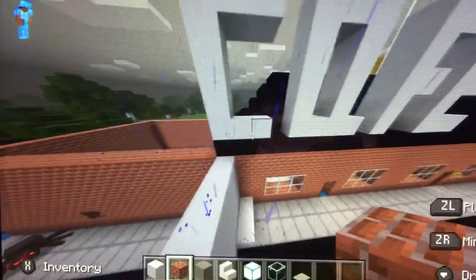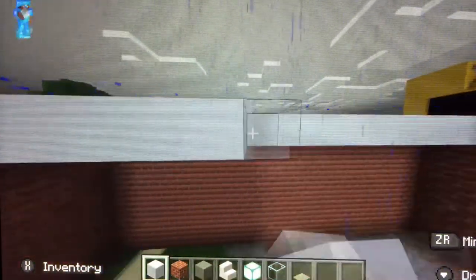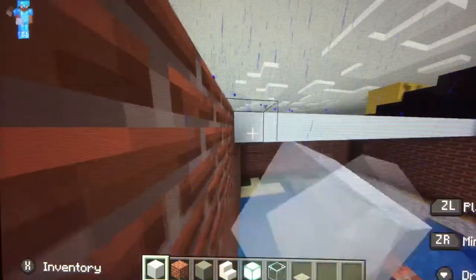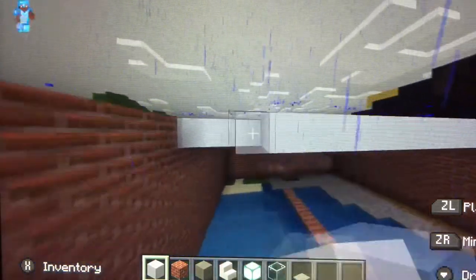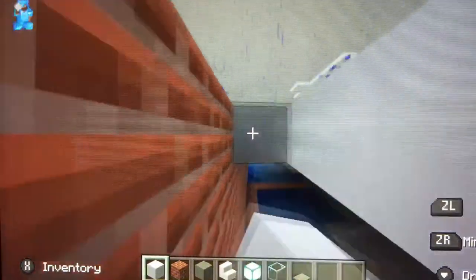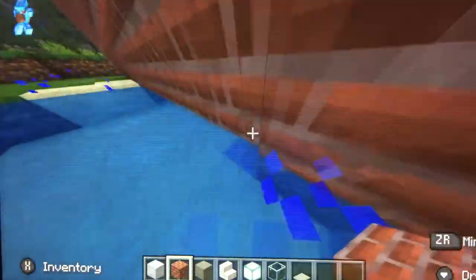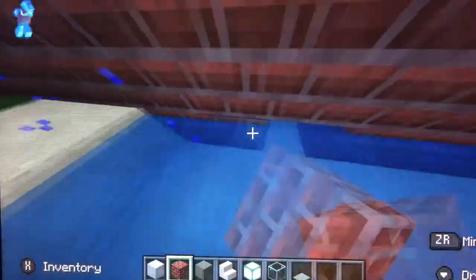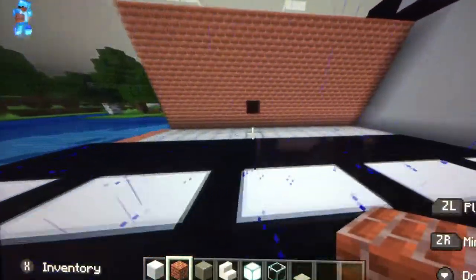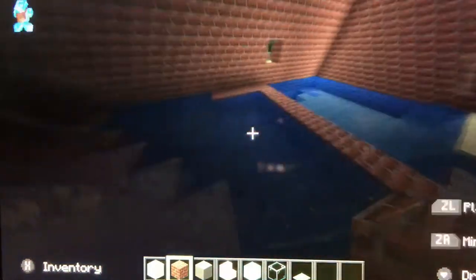Now I need to get the roof on. First I need to put the white concrete on — this shouldn't take too long. See, I'm just done. That was easy. Just making sure this is all blocked off. The building actually goes in the river — there's even a little hole here, that's weird. Here's the inside — you've got a dry place, it's dry.